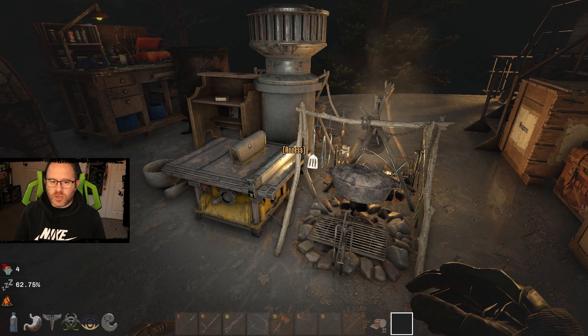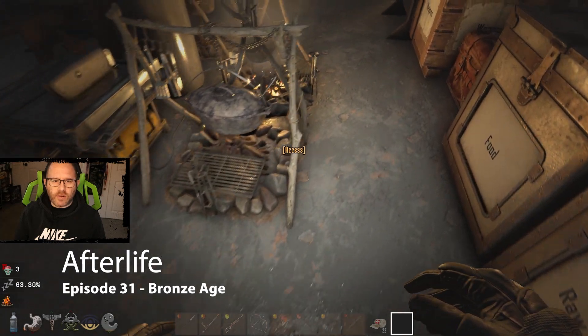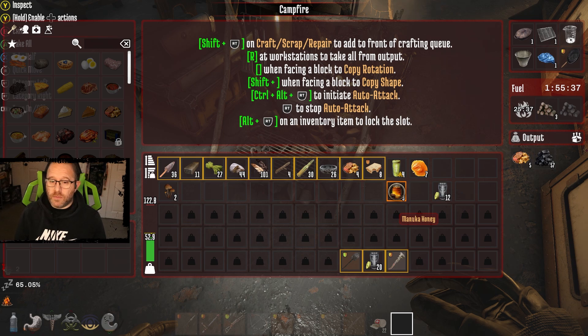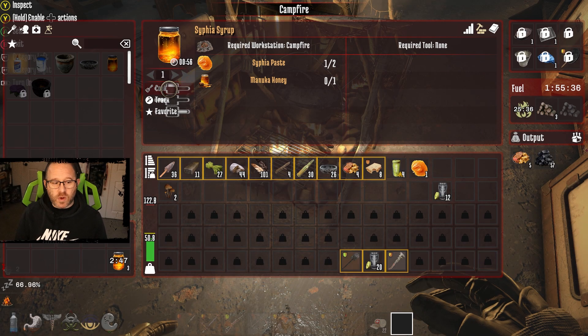Welcome back to Afterlife, it's episode 31. Not quite dawn but I'm running out of time for a project. We've been able to gather a decent amount of mushrooms over the last couple of nights, and that has led to the ability — along with a number of manuka honey — to actually make some civia syrup. Not just one, but three that can be made right now.